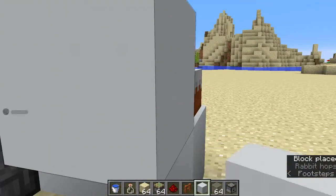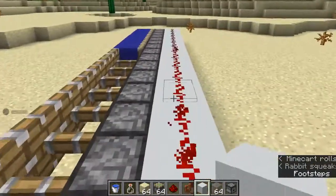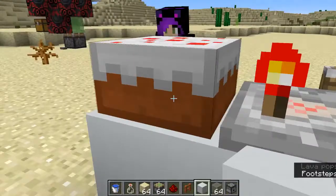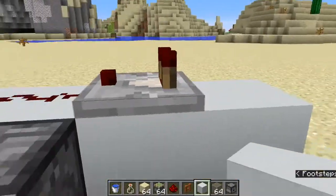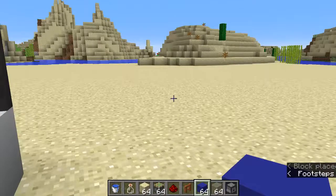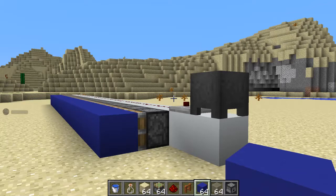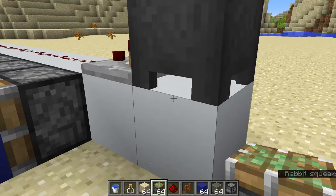And then the more you eat the cake — I don't know if I can eat the cake because I'm in creative — the more you eat the cake, the lower the signal strength gets. So this will get shorter and shorter until finally there's no more cake. That could be something funny: you put cake in a conspicuous spot and as people come and eat the cake, stuff happens — fireworks or TNT explosions for your enemies if they're eating your cake without permission. It should definitely be fireworks because cake is amazing.